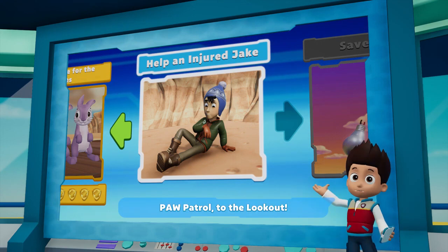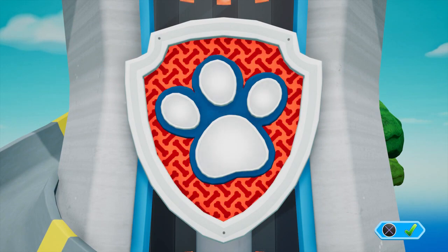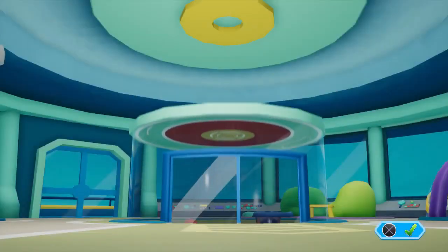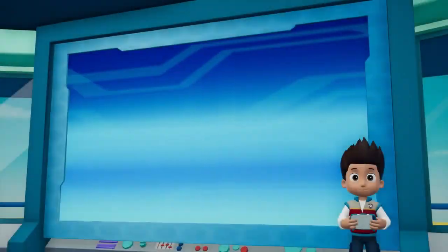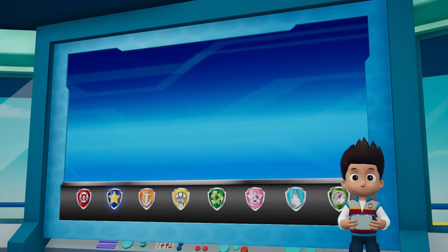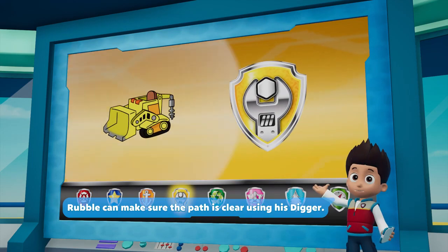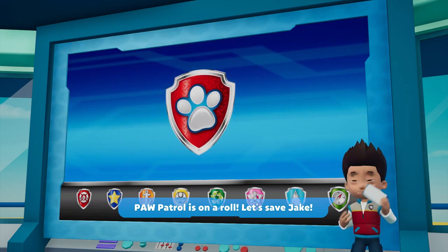Paw Patrol to the lookout! Paw Patrol, I just heard from Jake — he was exploring the canyon when he fell and got hurt. Chase can use his super scent to find where Jake fell. Marshall can use his X-ray to find where it hurts and patch up Jake. Rubble can make sure the path is clear using his digger. Rocky can help Marshall reach Jake by clearing the path with his recycling truck. Paw Patrol is on a roll! Let's save Jake!